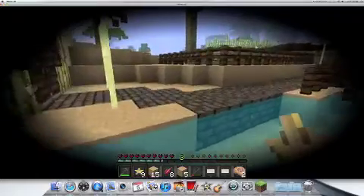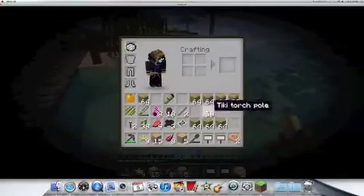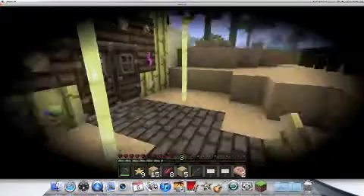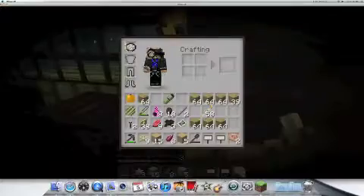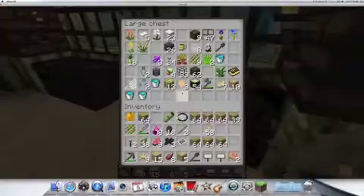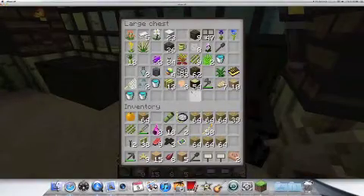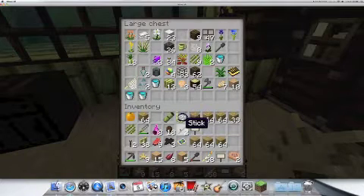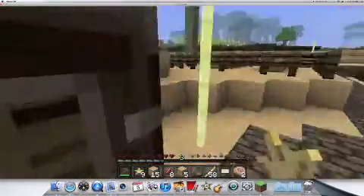Actually, next episode I'm going to build a bar. Right, for this episode we're going to go mining. Yeah, we're going mining. Do I have any coal? I could use the tiki torches. Yeah, let's just use the tiki torches.